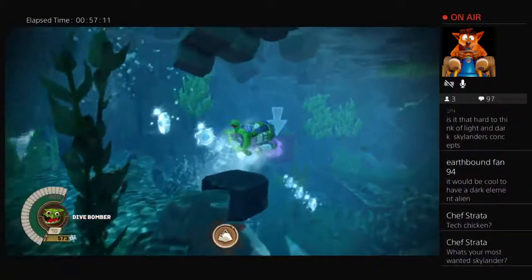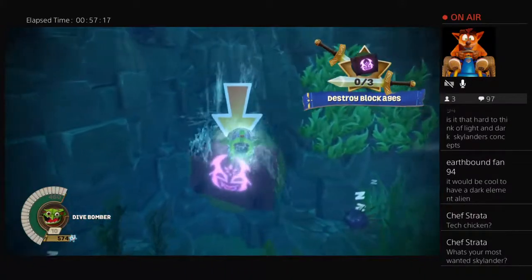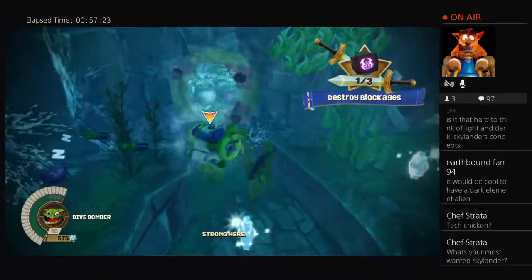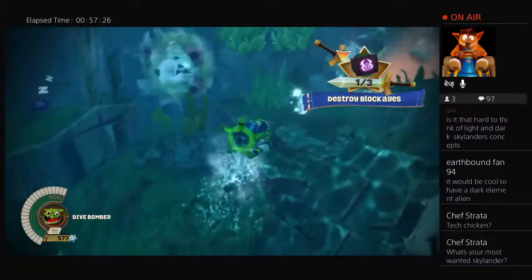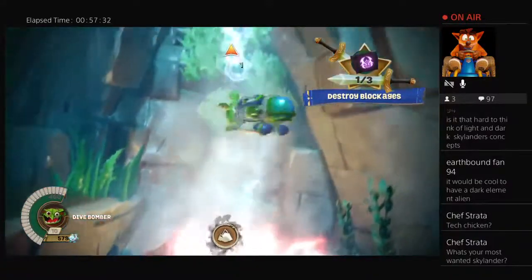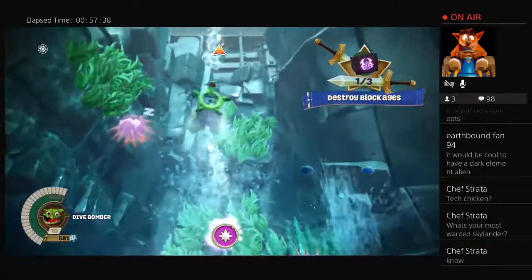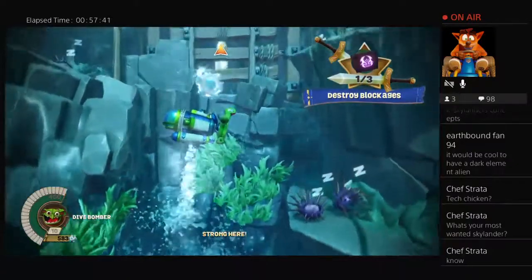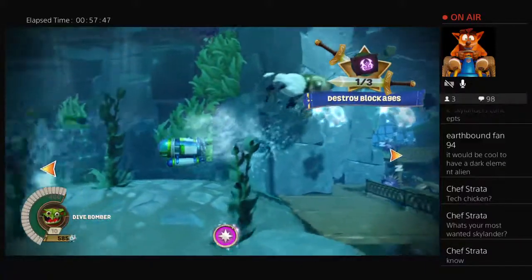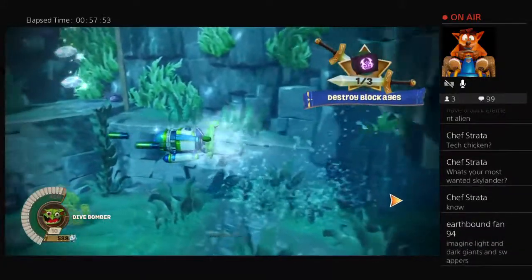What's my most wanted Skylander? Like, the most I wanted when I was really young? Or the most I want now? The most I wanted when I was younger was DiveClops. And the most I want now is probably still DiveClops, or Lava Lance Eruptor, or Big Bubble Pop Fizz. So now it's either DiveClops, Lava Lance Eruptor, or Big Bubble Pop Fizz. And also Pit Boss actually. But if I had to pick one I'd probably say DiveClops, because I always say he's my favorite but I've never actually played as him.